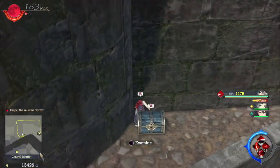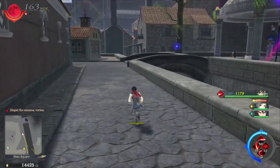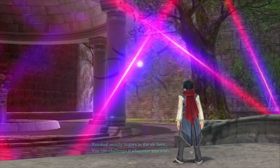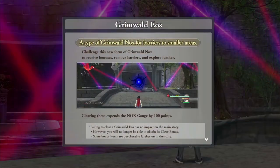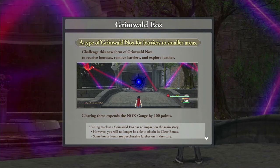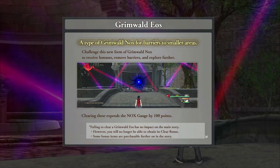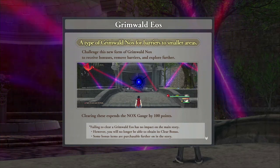First, let me grab this — one thousand gold! That's a lot! There's the Grimmauld Eos. I'm not sure what's going to happen, but let's examine it. 'Residual enmity lingers in the air here. You can challenge it whenever you wish.' Okay, Grimmauld Eos — an explanation: a type of Grimmauld Nox for barriers to smaller areas. Challenge this new form to receive bonuses, remove barriers, and explore further.